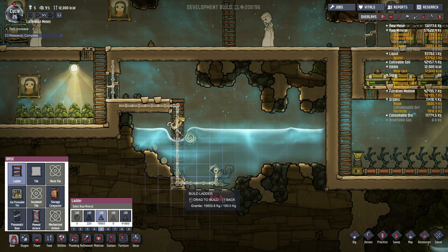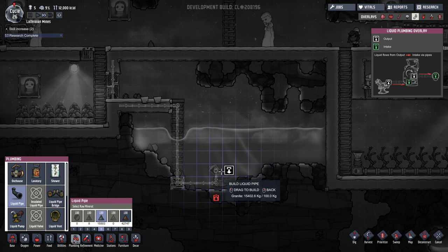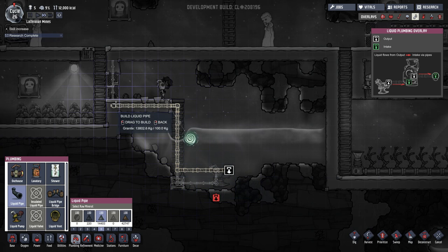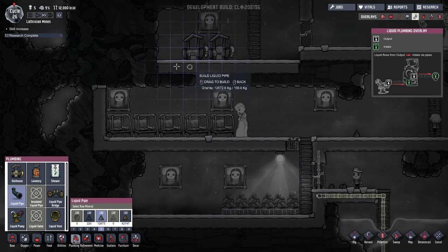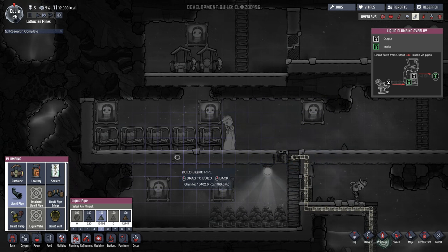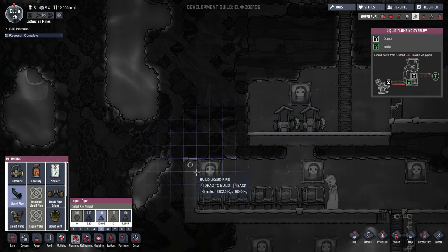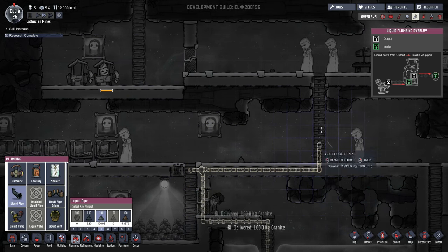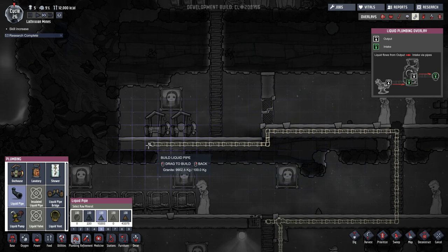We add an extra bit of ladder there to make things easier, then go to plumbing and liquid pipe. I'm hoping that the liquid pipes can go next to the cables without any issue — seems like they can. So now we need to get the water up here, and eventually down here as well. I want the foul liquid coming down here because that's where the purifier is going to be — so clean liquid on the right, foul liquid on the left.